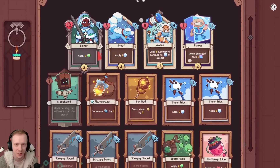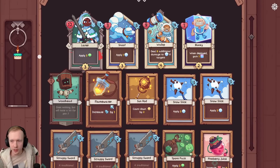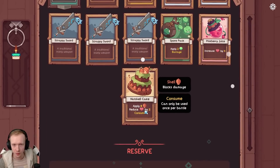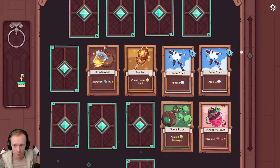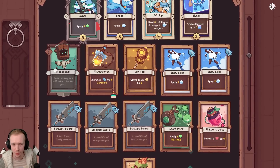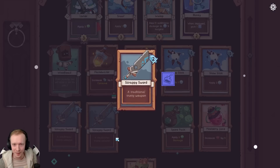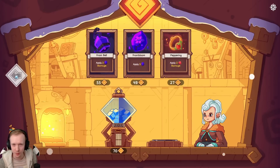You can't put it on an ally. What about flame water for that then? That's kind of crazy - boost effects by five, whatever effect it has. I don't really want to lose a Snow Stick after playing it. There's also Spore Pack which is interesting. This already has consume. You can do Spore Pack, pink berry, Snow Stick. I think it's the flame water. I don't think it's a good card to draw.